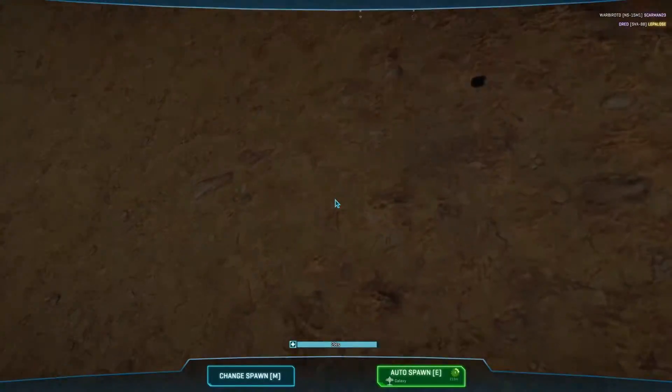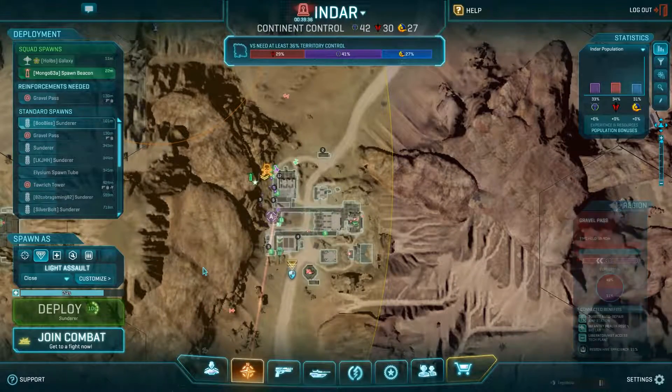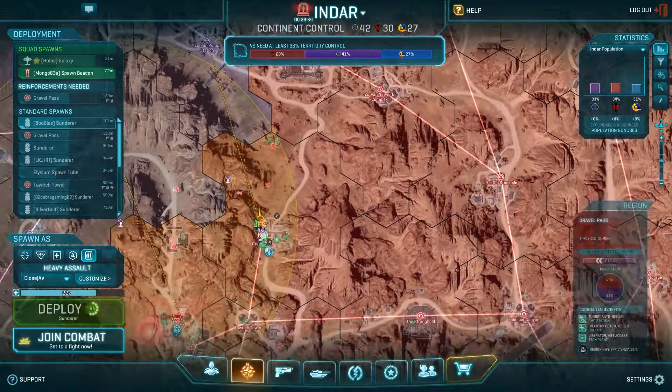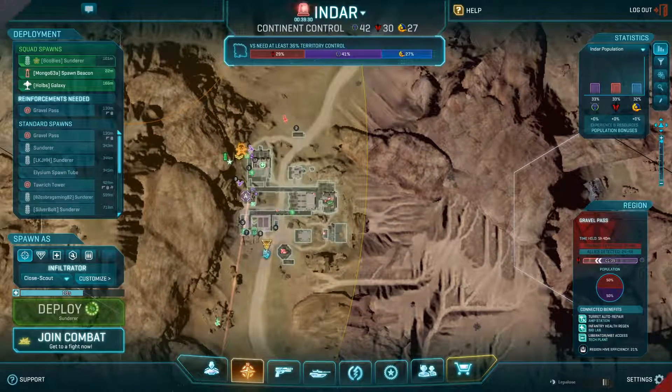That sunderer going down meant the VS had no spawns nearby, which allowed us to eventually clear things up in time and secure Gravel Paths. That's the importance of taking out the sunderers in a timely fashion at a small outpost base.